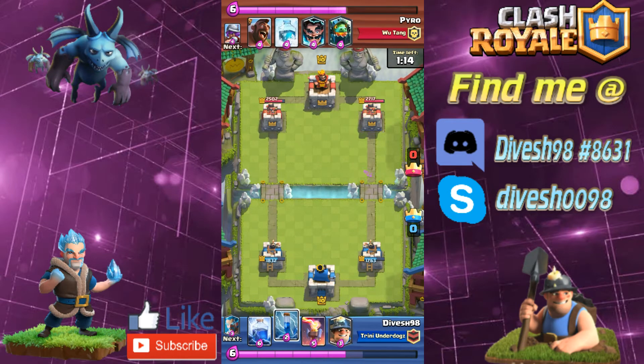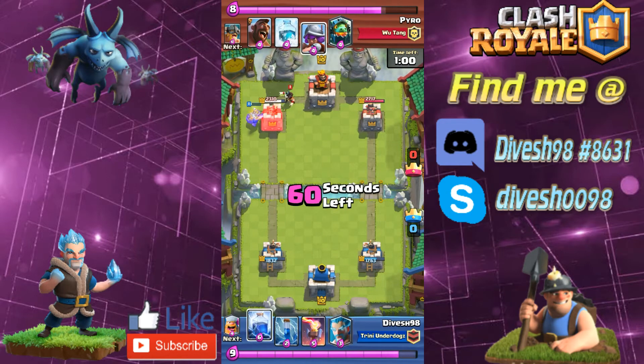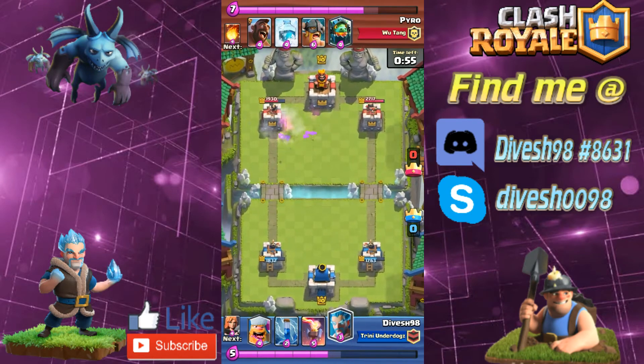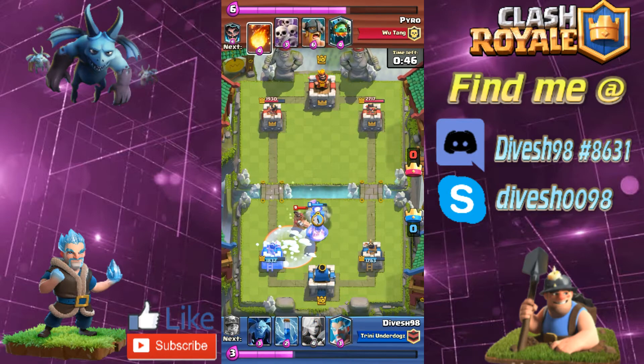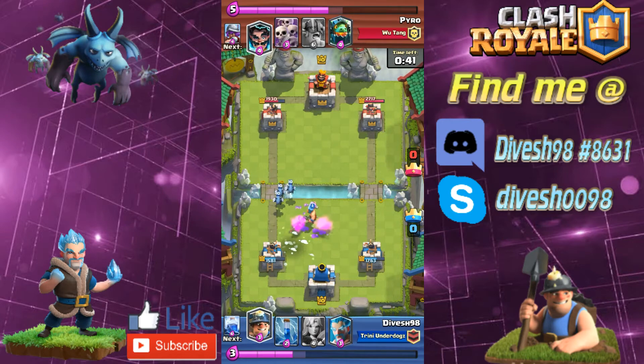My opponent is running hog freeze as well, and hog freeze is not good news for an inferno tower user. Plus he has the electro wizard, so he has quite a few options to deal with the inferno tower. I hovered the lightning and immediately dropped it — look at this, we managed to finally make one positive elixir trade for the match, compared to maybe three points he already scored against me.